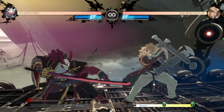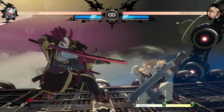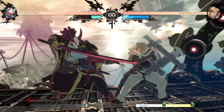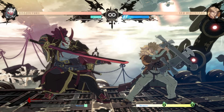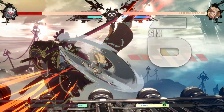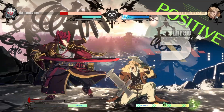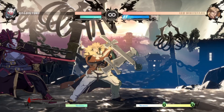Now let's talk about simple situations where burst is typically used and when you should be using it. How burst works is that after your burst is used — whether it's blue burst, gold burst, or you get baited — you gradually regain burst as the game progresses. So if you play kind of slow and wait it out, you'll eventually get your burst back. Another way you're granted burst is by getting hit. If you look at the burst meter, it goes up faster the more times you're hit, so the number of hits in a combo definitely matters.